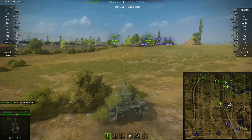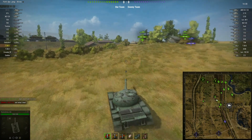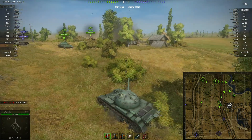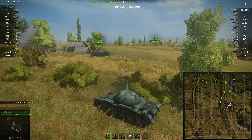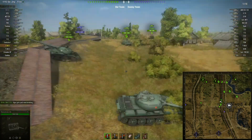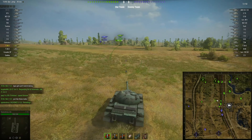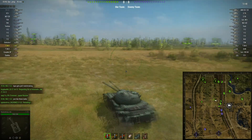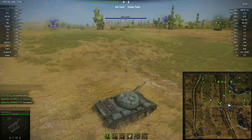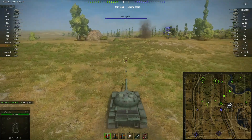As typical of a test server, everybody seems to want to go on one side — not very good, but we'll try to make this work. It looks like we have a T-95 backing us up on the 3 line, or he will be eventually. Let's see what I can get spotted on this side.